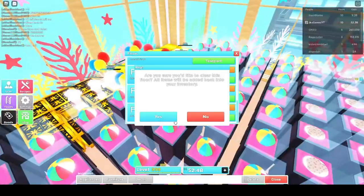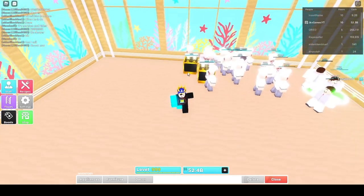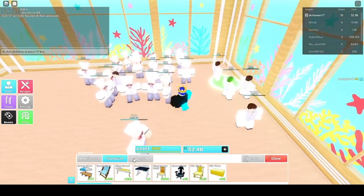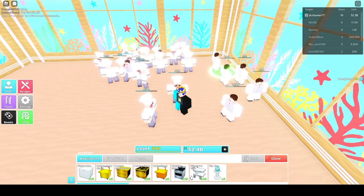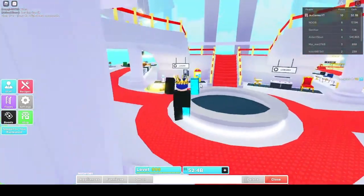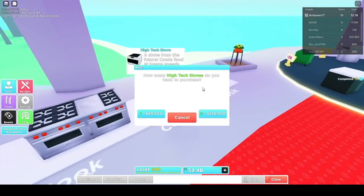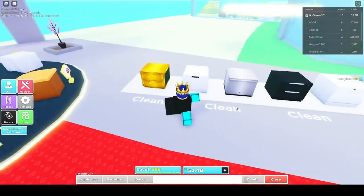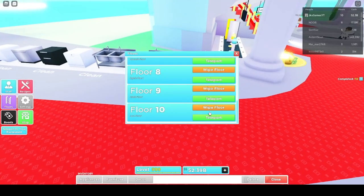So we're gonna start on floor 10 and get rid of everything on floor 10. These two things don't like to be removed, so we rejoin on a different server. Now we're going to come over here to the appliances - we're going to use high tech or luxury. We need eight high tech stoves and 12 of these high tech dishwashers.